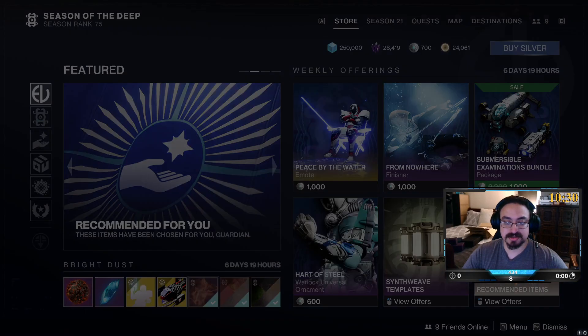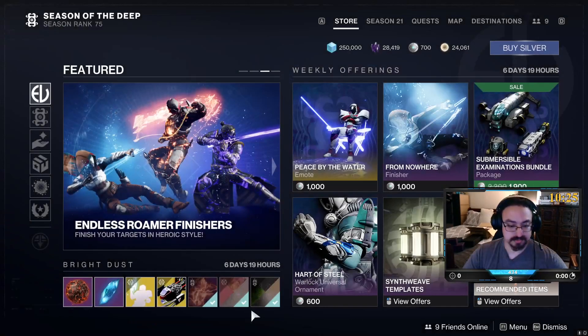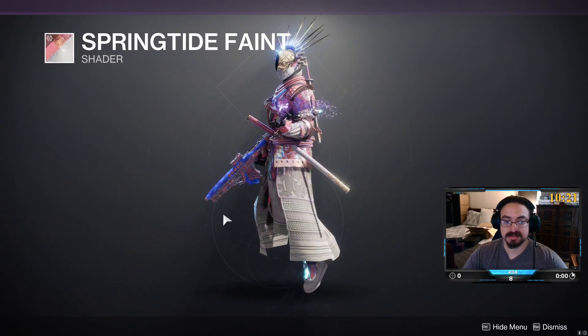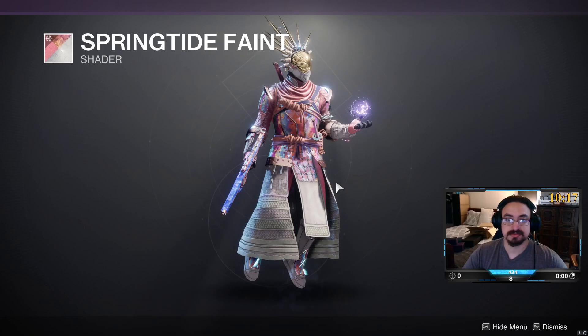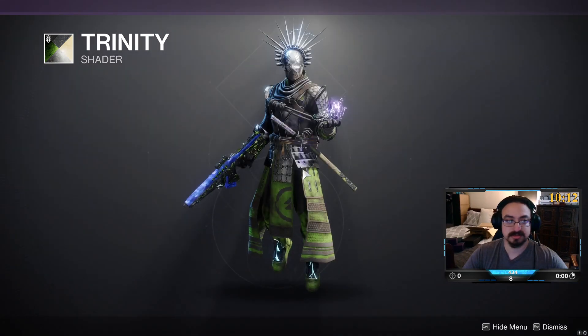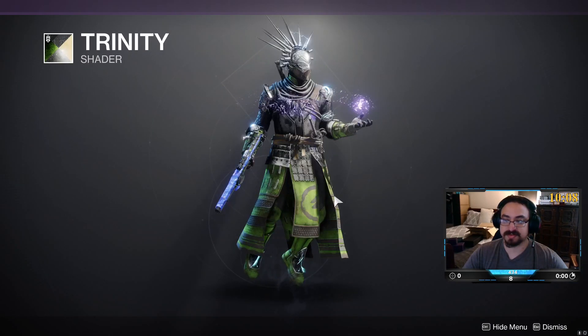Signal Intercept from Defiance. Springtide Faint from Defiance — that is very, very bright. And then the Trinity from Defiance. Could probably find a good match for it somewhere.